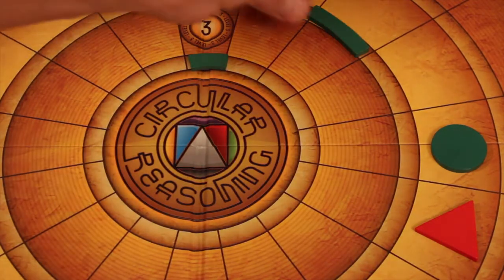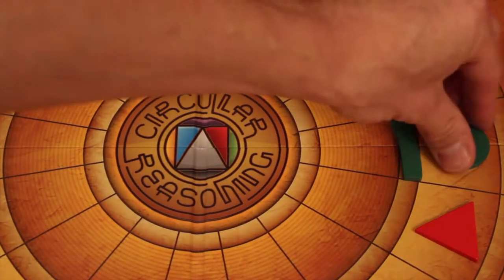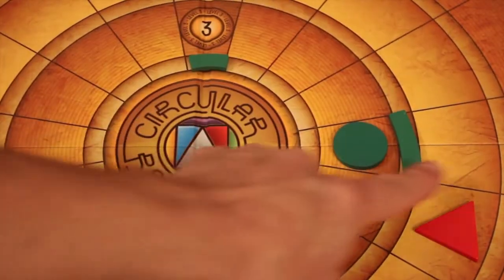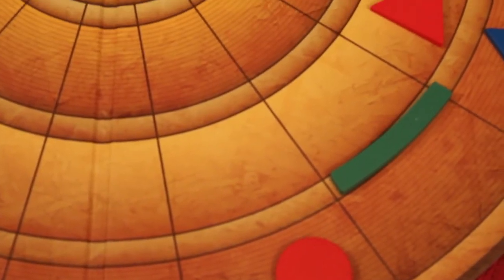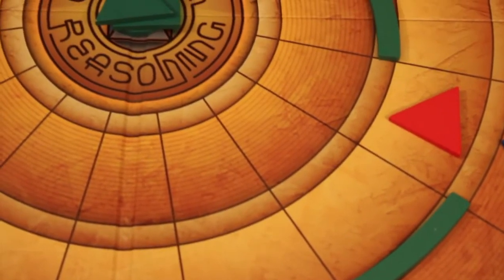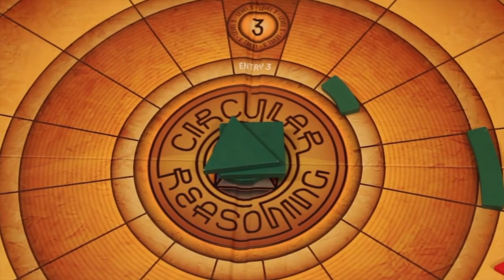You're trying to get these gates to line up with your pieces at the end of the round, or as close to it, so that you can move through them. Keep in mind that people can block you from getting through gates on either side. You're trying to get all three pieces in the middle to win Circular Reasoning.